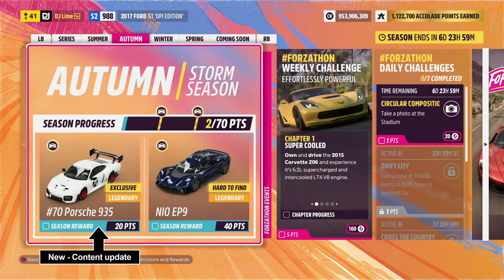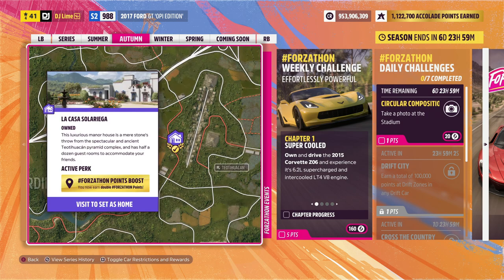What's going on guys and welcome back to another Forzathon weekly challenge. If you're new to this series, I'll be showing you a basic run through of challenges that earn you Forzathon points. You can also double your rewards if you own the house location on the map, which is located near the Teotihuacan ruins.